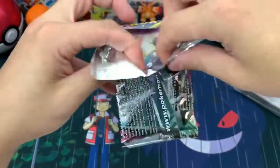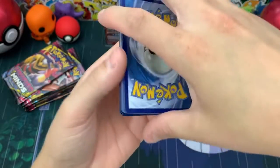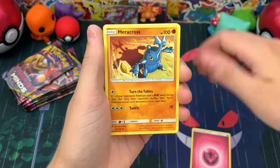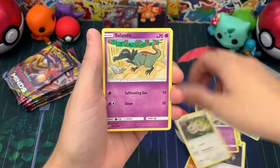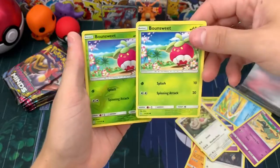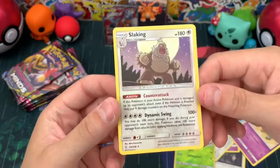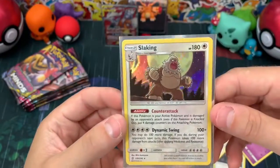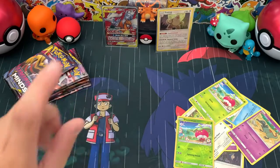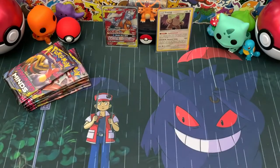Let's see what we've got from the first pack — code card, Fairy type energy, Heracross, a reverse rare, and then a Slaking hollow. I actually wanted to get this — I don't know why, but I just love that artwork, that is so cool. That is today's first highlight — going right in the back with Charizard and the Reshiram and Charizard GX. I'm not sure when, but I'll have another battle Royale sometime in the near future, and I hope you guys are looking forward to that.